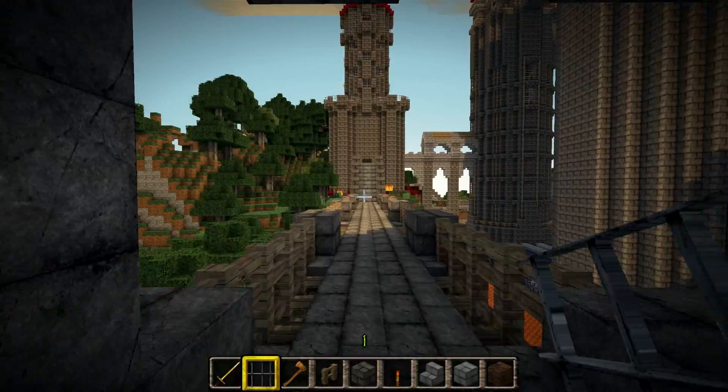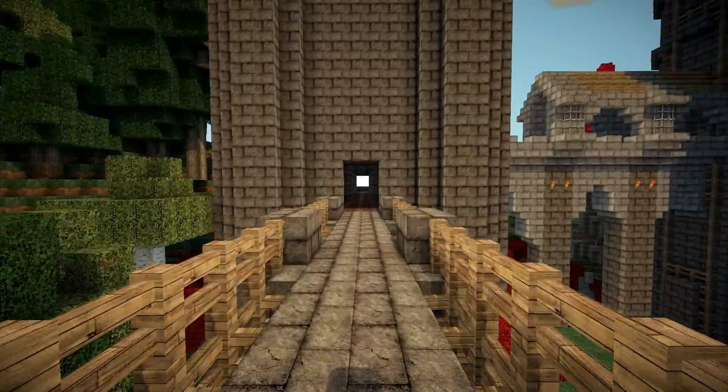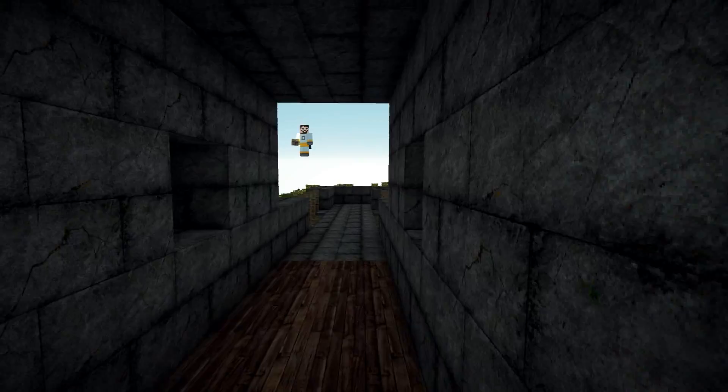And then we continue our tour around the edge of the evil fortress, climbing up some stairs and entering one of the outer guard towers. Of course, mahogany floors are standard inside here. I peek out at the interior — oh, and it's me, hello. If that's me, who am I? I don't know, let's continue.